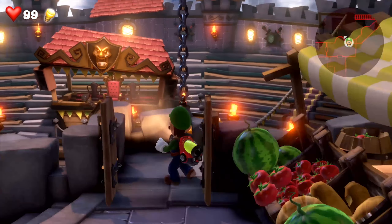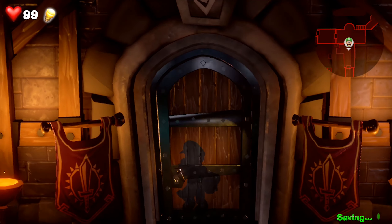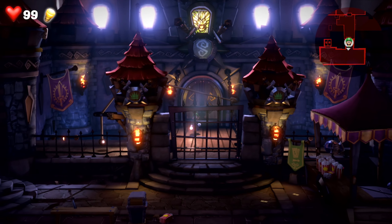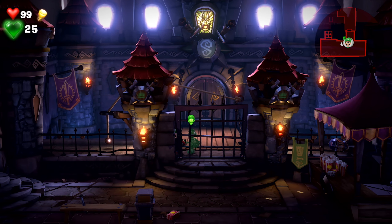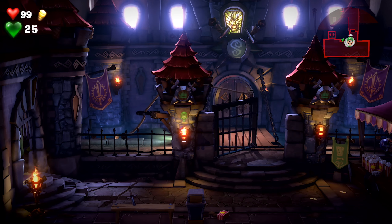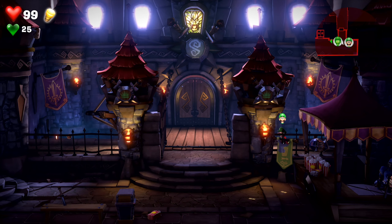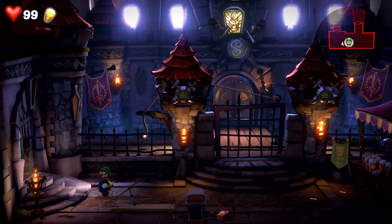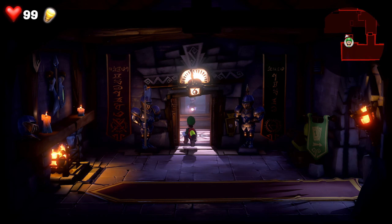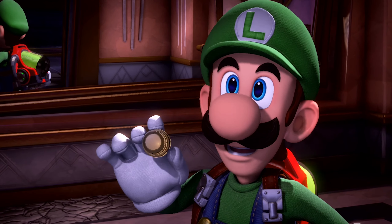Everything looks clear outside but when we walked in everything was dark. We're back and I think this is gonna bring us back to the elevator. It's still dark and spooky out here, so we gotta watch out because these ghosts can pull tricks on us. We need Gooigi on this part to pull on this. There we go, easy peasy. Now let's go inside the elevator and put in the button for the seventh floor — yeah, that's definitely a seven.